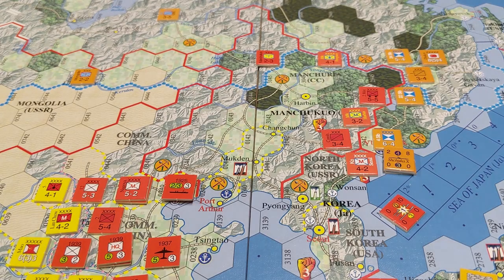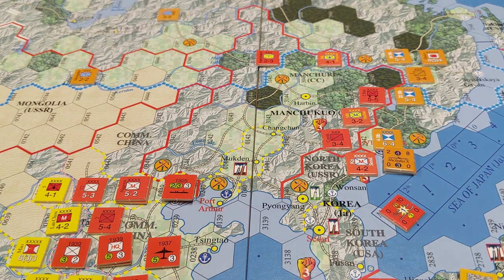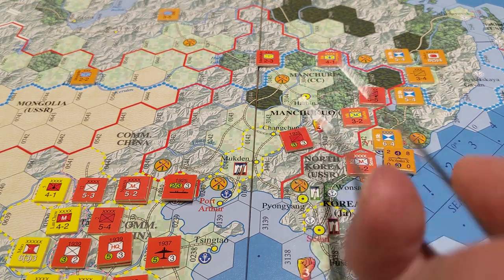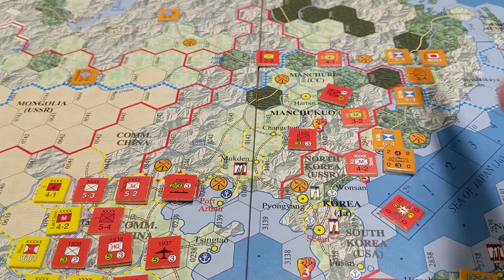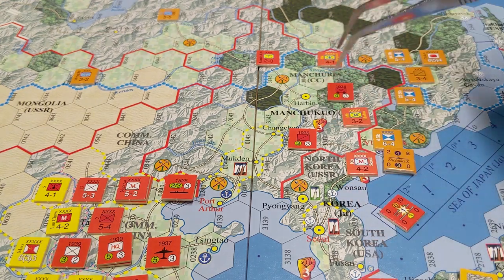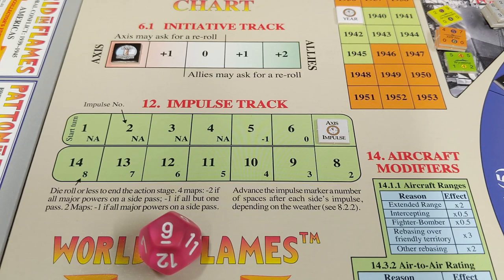It's rainy and stormy in Asia as well, so Japan is going to continue to not do a whole lot this turn — really looking for some good weather. They're going to start moving some units toward the Chinese front, but because it's raining not much can happen. This unit will just move one hex to try to get to that city so they can do rail moves next turn. Both units move one spot and flip over because both hexes cost more than their movement allowance. That's the end of the Axis impulse.